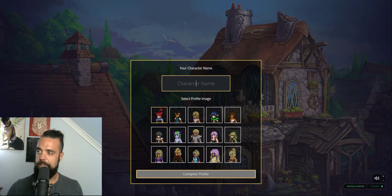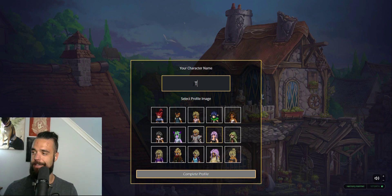Once you have done that and set up, go ahead and go to DeFiKingdoms.com and there will be a portal to enter the game. The first thing it will have you do is create your player profile. You can choose one of these pixel avatars, any one that looks cool to you. I think I used this one for my main account, but I like the purple hair — that's cool. So let's go with it.